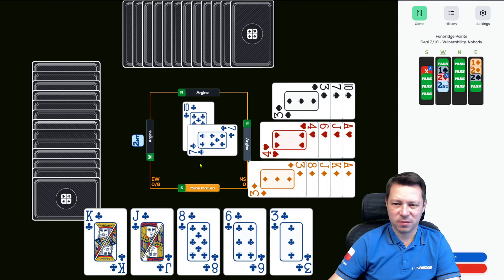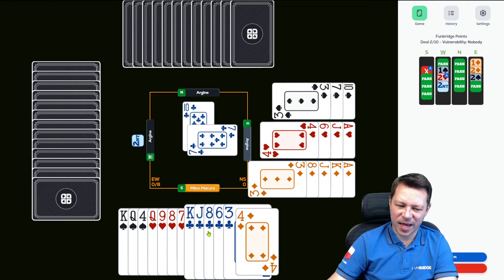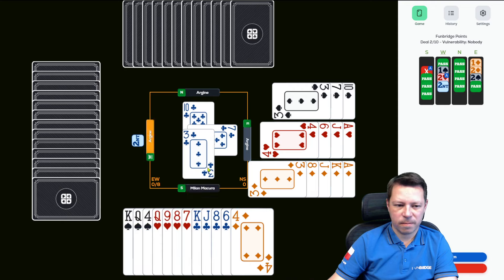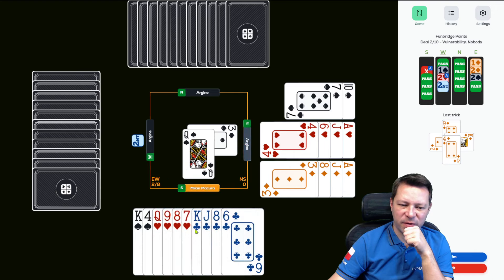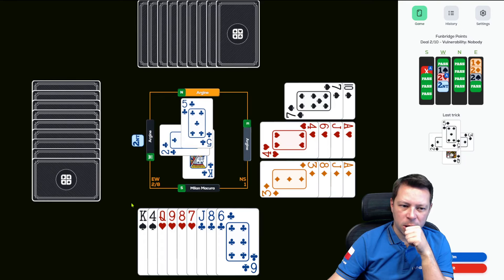Let's do the math: 13 count in the dummy, West invited — that's 10-11 maximum. So that's 24, I've got 11 — that's 35. So partner has maximum 5 high card points. Would that be ace of clubs? I doubt it. I kind of need the queen of diamonds. I have the spade entry, so I don't want to overtake, although I have ace, 8 and 6. I'm going to duck. And now it's confirmed that West has ace, queen in clubs, ace of spades — that's 10 count. I think I have to put the honor. Partner, drop the 9.